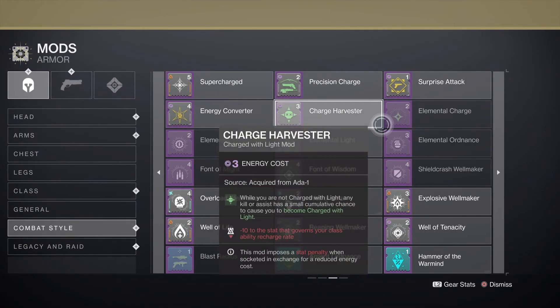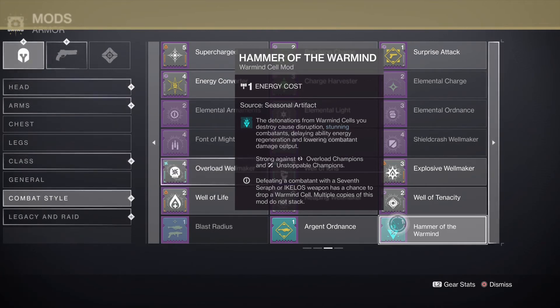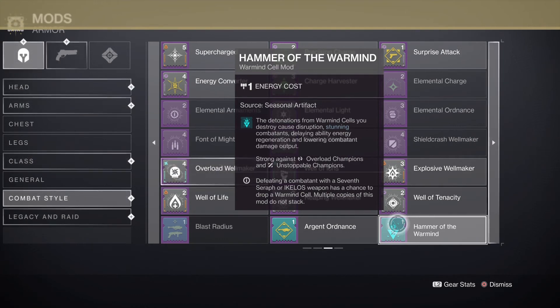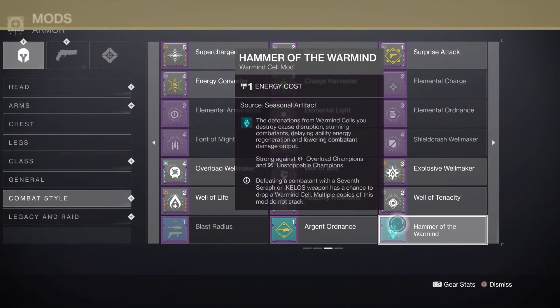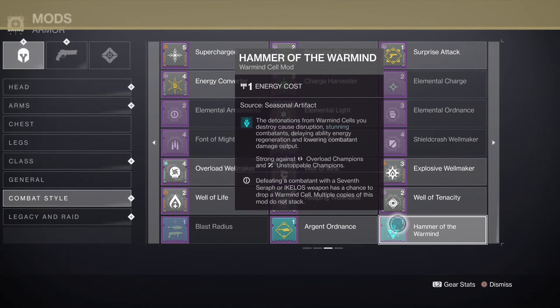There are two mods in the artifact — Hammer of the Warmind: detonations from Warmind Cells cause disruption, stunning combatants — otherwise known as Overload Champions and Unstoppables. That's really good, but it's something I don't use often because I don't think it's that important to me.